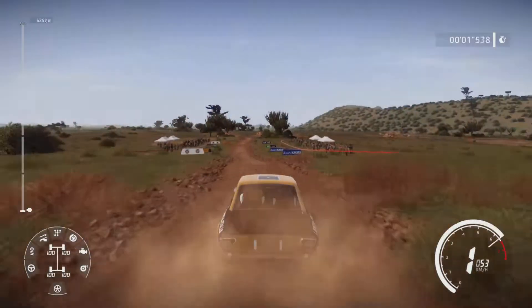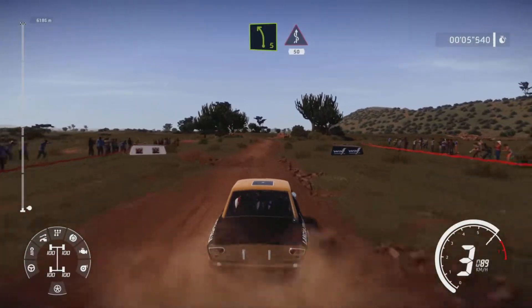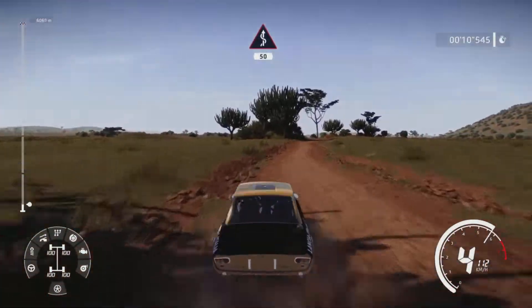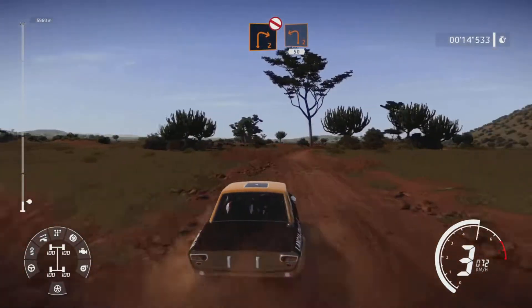200 bumpy. Left five, into kinks, 50. Right two, don't cut, and left two, small cut, 50, over bump.